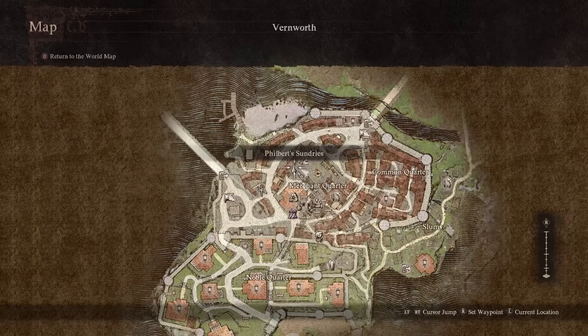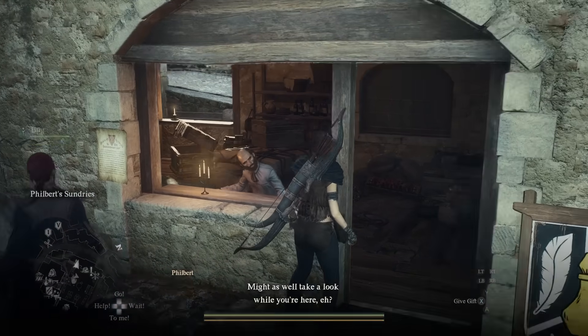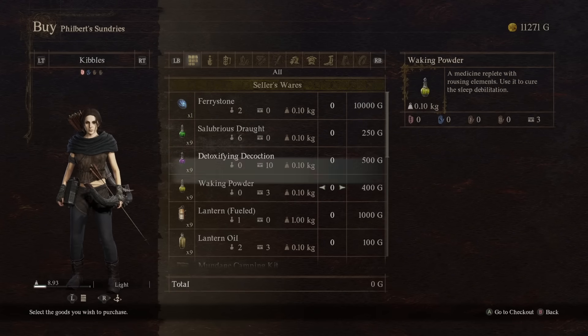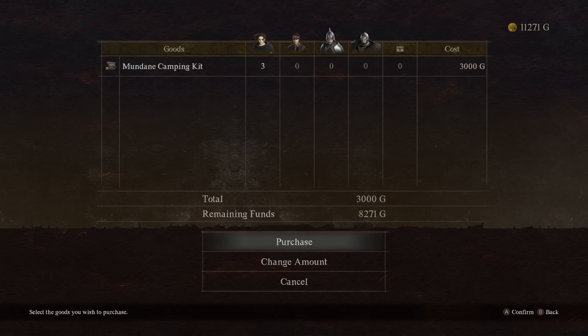Now we need to do some prep. There's something we do right now, and then later on after the first run when you have money, there's something else to make it even more efficient. So there's Philbert's Sundries over here in Vernworth — he's the one on the left of three shops. Talk to this guy, go down the menu, and he has mundane camping kits. Buy all three of these.